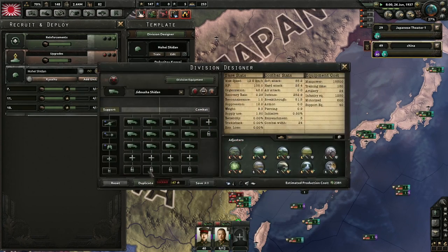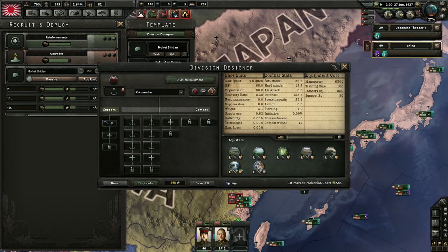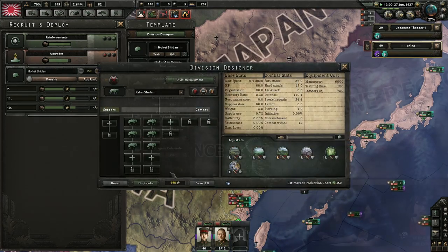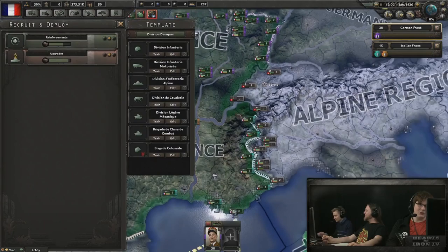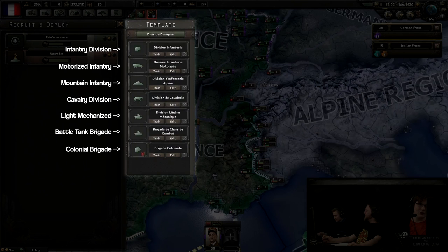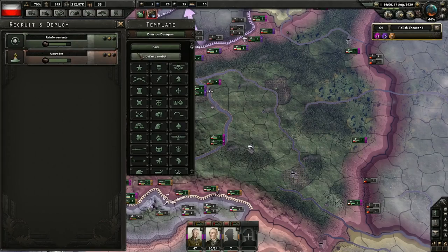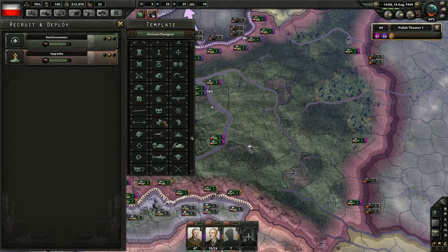Historically, a division was generally an independent military unit consisting of 10,000 to 20,000 soldiers. Every division in your military will always be based on a specific division template. You will start the game with only a few basic templates, but you can create new division templates or rename your existing templates and edit them throughout the game as you unlock better equipment. You can even change the symbol associated with each division template.